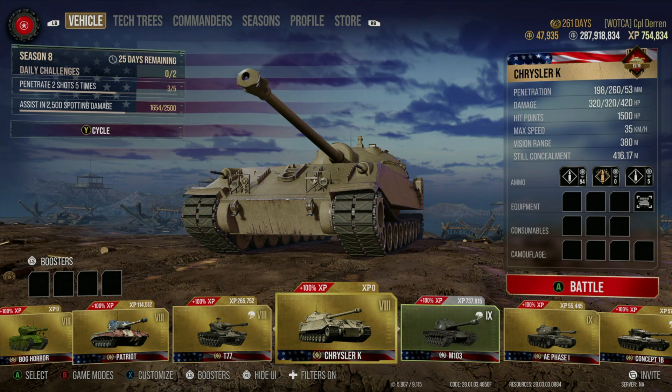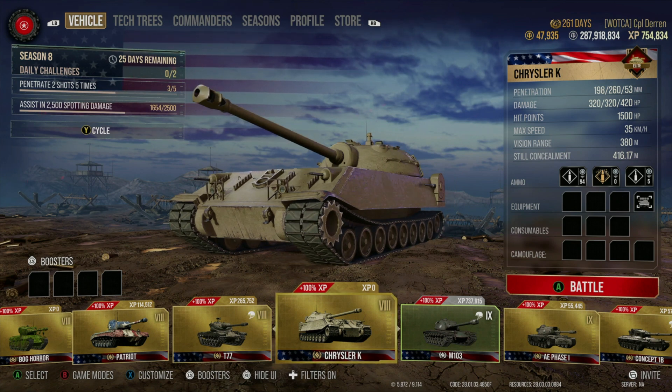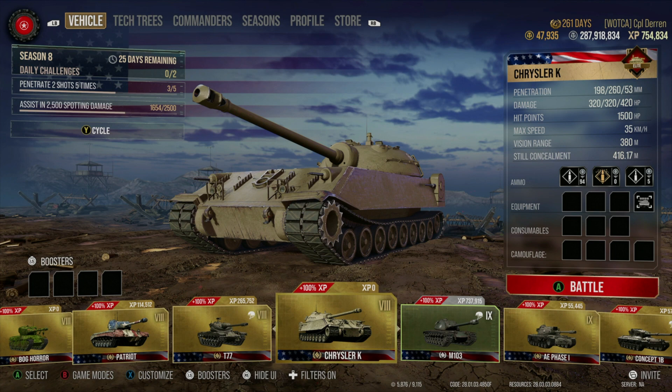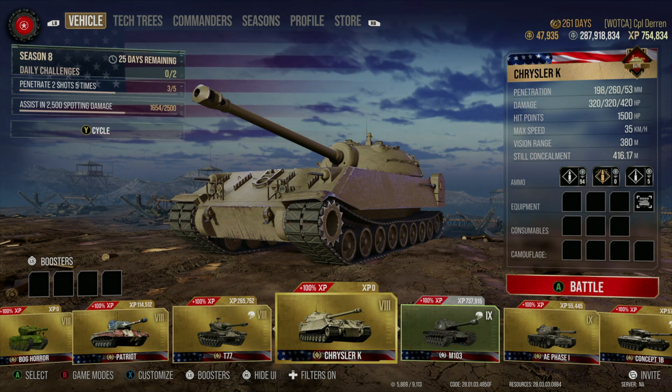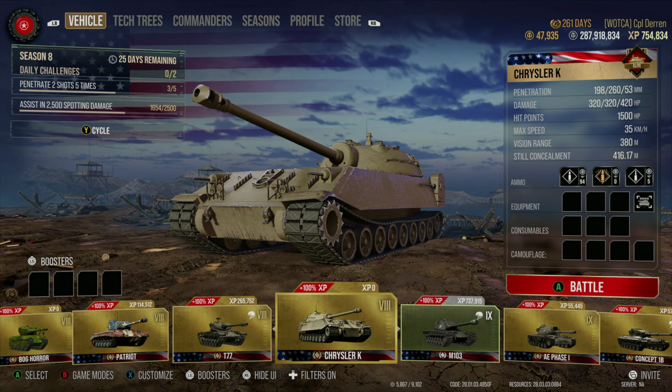We're going to use the Chrysler K as our example. You can tell whether or not your vehicle is equipped by looking at the info on the right-hand side of the screen — you'll see the name of the tank and then a bunch of black boxes below it. Those black boxes are slots where your equipment, consumables, and camouflage go.